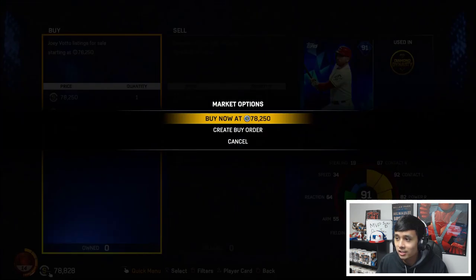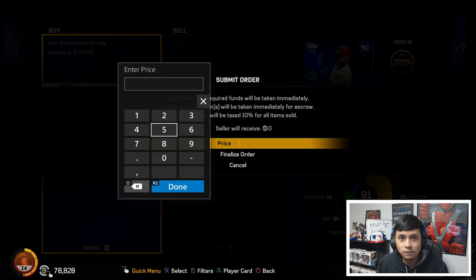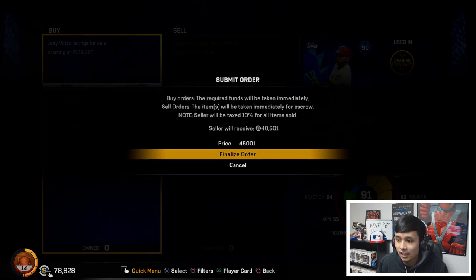To do that, you create a buy order. The lowest buy order right now is at 45k, so we'll go just a little bit above that at 45,001. Finalize that order and it's posted.